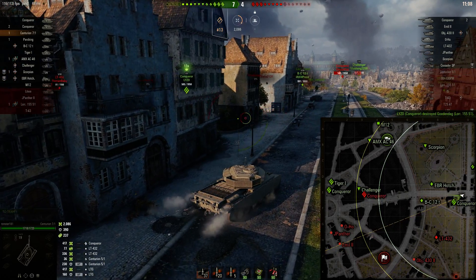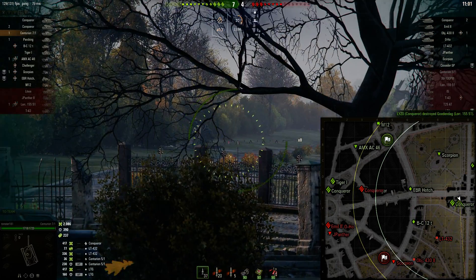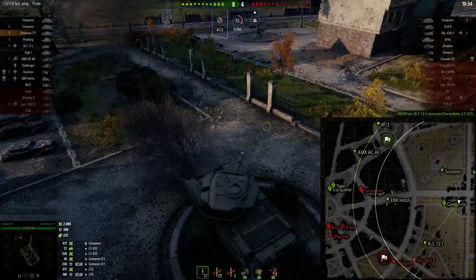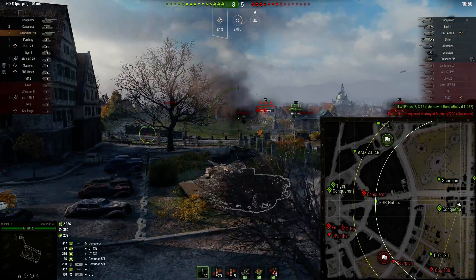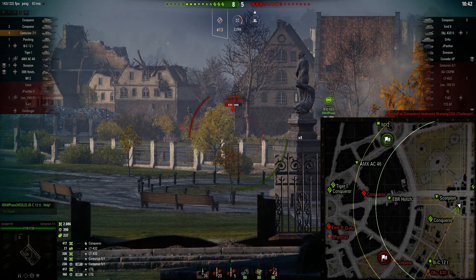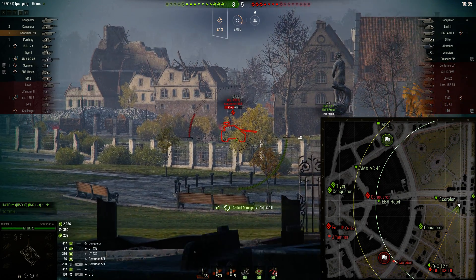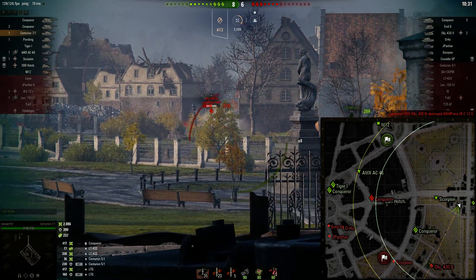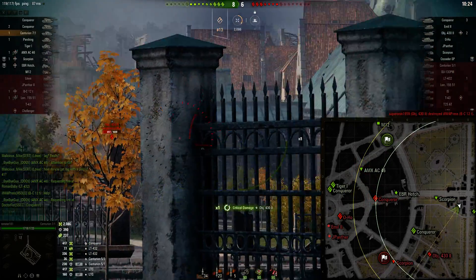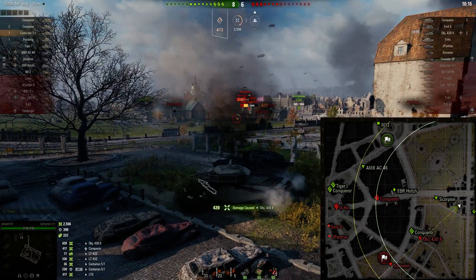This does snap better than the Centurions in my opinion and some of the other British tanks. A lot of British tanks, you just do not fire unless you're fully aimed. Still, it is not the best snapshotter. We go for a snap on that 432 and we miss, of course. We're watching the city - the city's doing okay. I aim that shot just a little bit off to the side and the sides of that 430 are a black hole, especially at this range. He decides to keep on moving and we're able to get a shot into him.